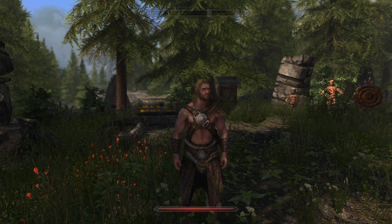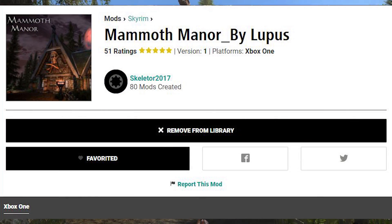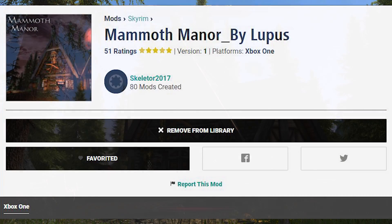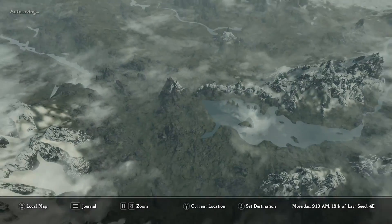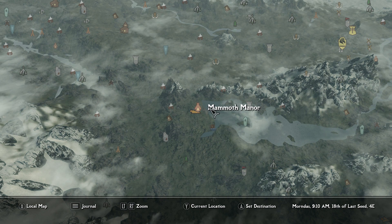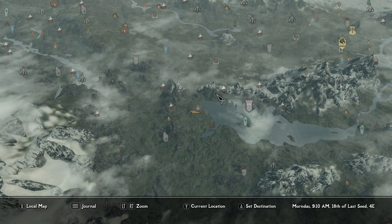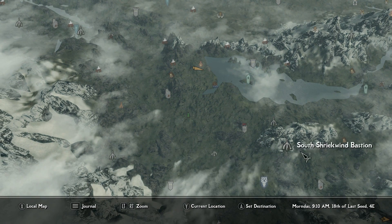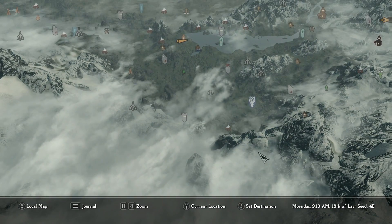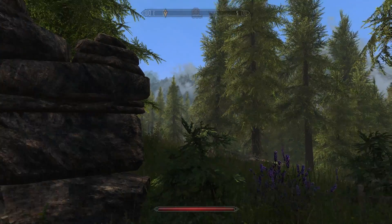Today we're down by Lake Ilanata in the Falkreath hold taking a look at Mammoth Manor. It's a small-sized player home located closer to Half Moon Mill. We're right here at Mammoth Manor with Hunter's Rest, Half Moon Mill, the Lady Stone, Ilanata's Deep, and the Evergreen Grove nearby, with the main hold being Falkreath.